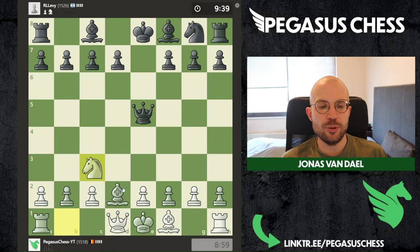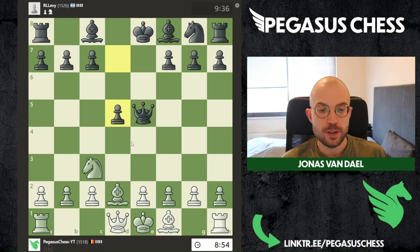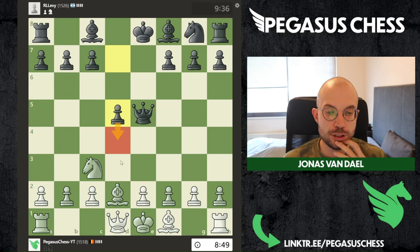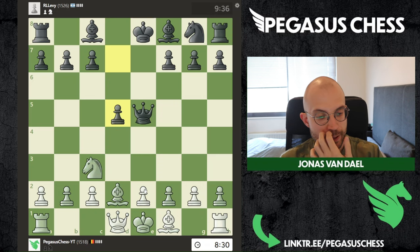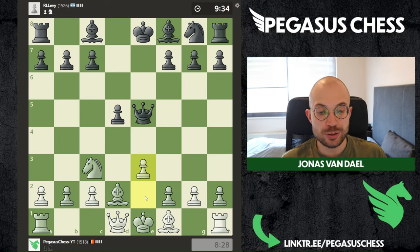I'm going to go for the development. You can win a tempo by kicking the queen, but at the same time you're also wasting a move. There's a pawn push here so maybe he's trying to push. The question is what are we going to do? E3 doesn't really help. Yeah, it's a bit annoying to play against these openings. I guess I'll play e3 because I just want to castle quickly.